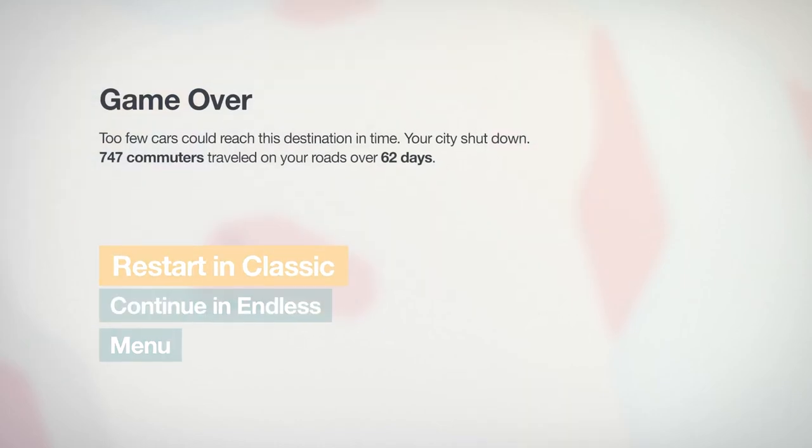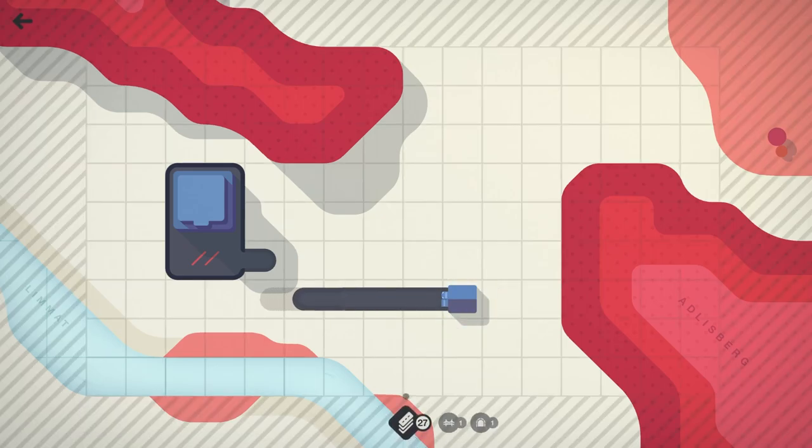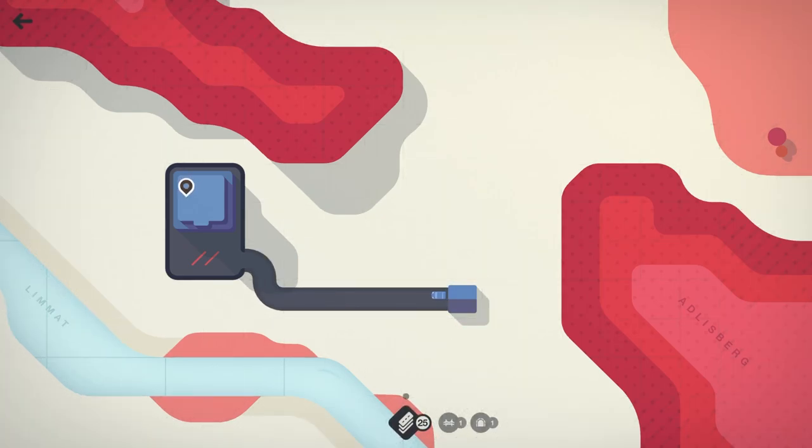We moved 747 people across 62 days. Let's go ahead and try it again — we'll try it one more time. If it doesn't go well, we'll just call it in Zurich. Maybe Zurich's the first time we're under a thousand. You know, you can't be perfect or good on every map.